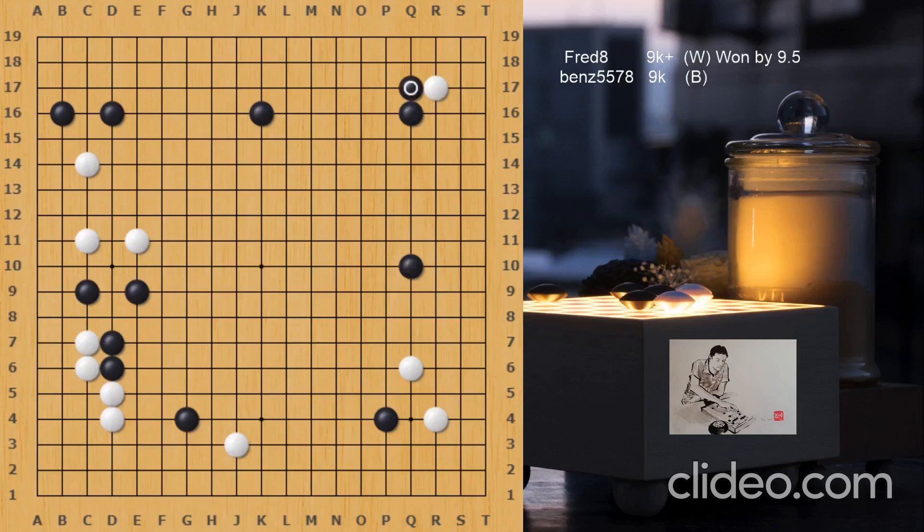Black blocks the top side because he has more potential to set up a moyo there — that's the right decision. Now hane and even double hane — that's an option too. Normally Black can just push, stay ahead, and then if you play the old school joseki, we end up with this kind of wall. So Black has the wall facing the middle side extension, which is just fine in this particular case. But White got a corner, so White can still invade the top to damage the moyo.